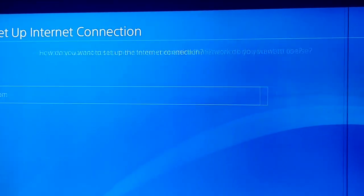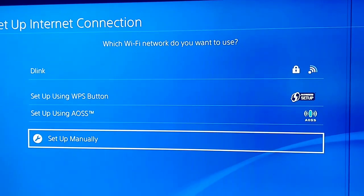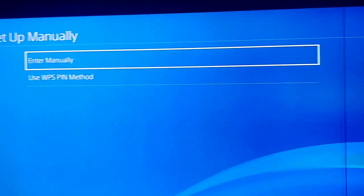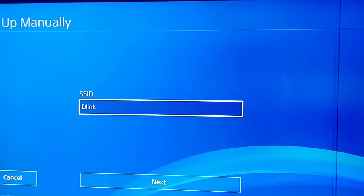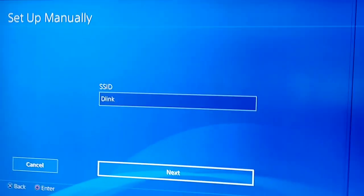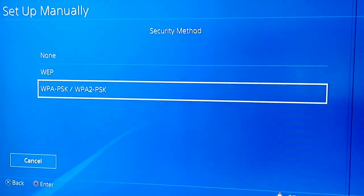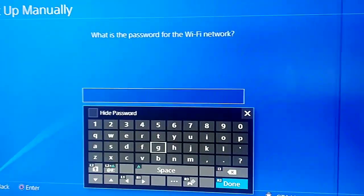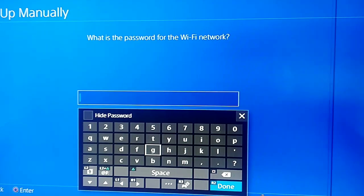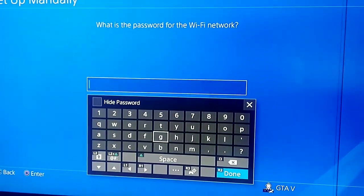Now go to Setup Manually and enter your settings manually. Enter your SSID and click Next. Now select your security method, then enter your password.